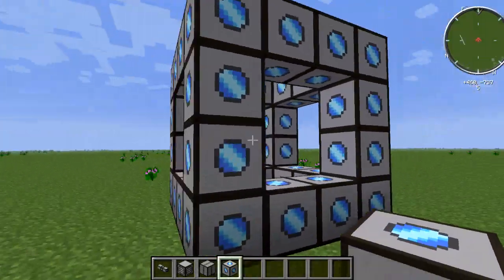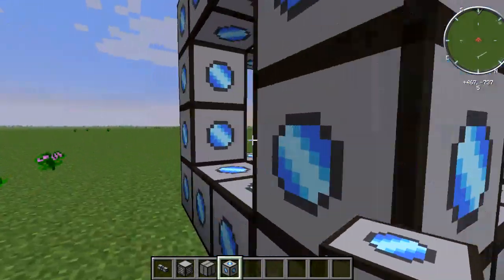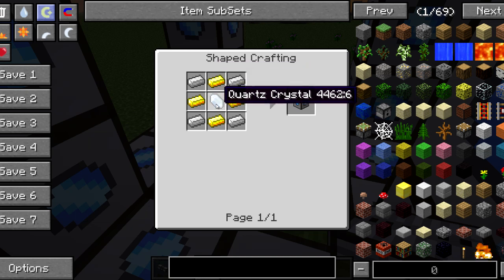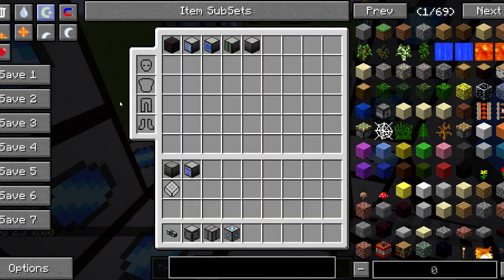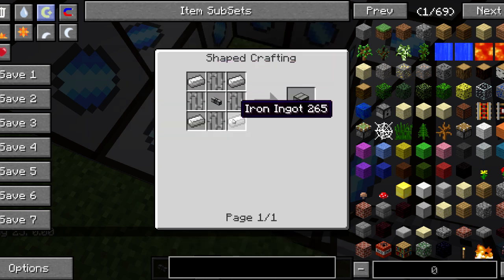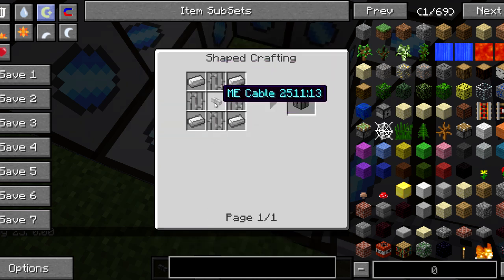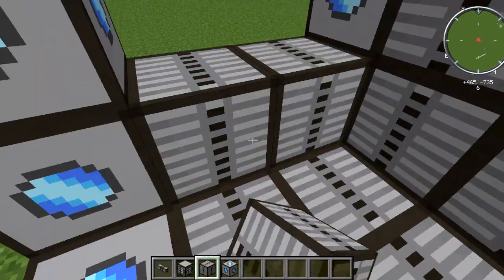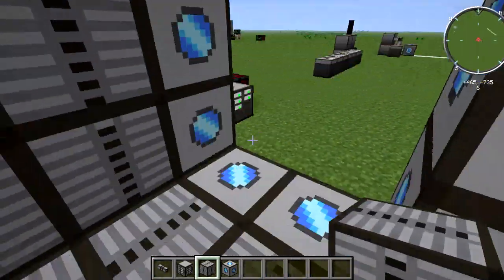You're going to want to make a square structure around and keep the centers hollow. Now the assembly trainers — I forgot to say — were made by taking four iron, four gold, and one quartz. And then what you want to do is place these ME heat vents, which are made by taking four iron bars and an ME cable. You're going to place them like that around the structure.